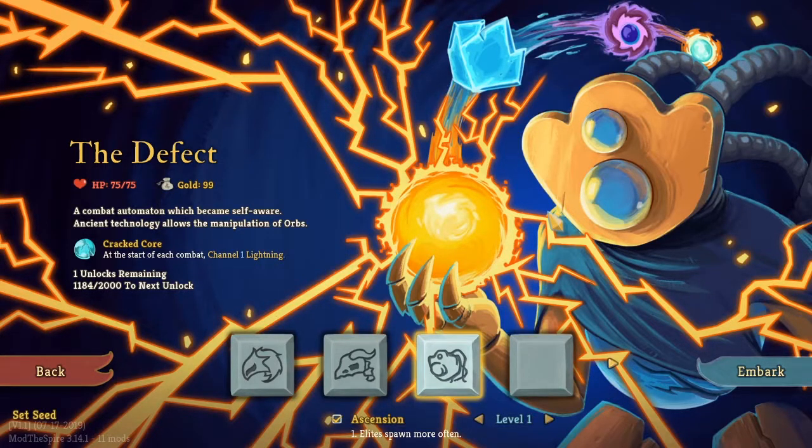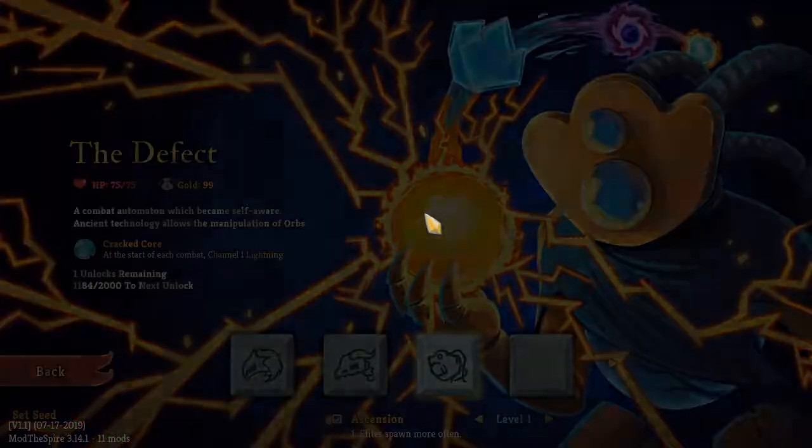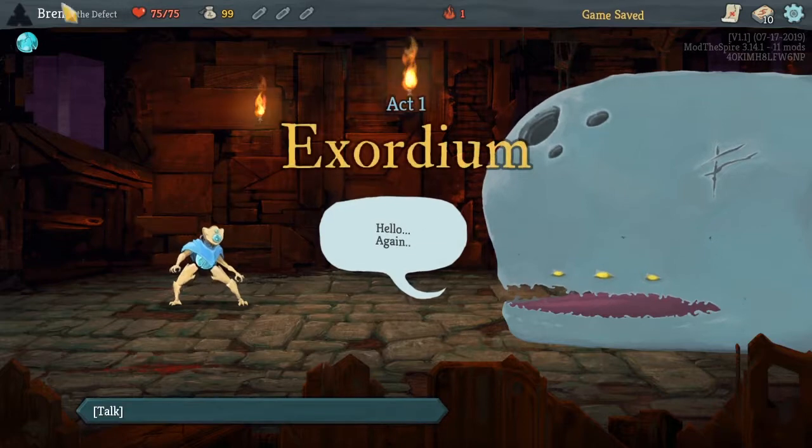What's up guys, we're back here and we're gonna jump back into the Spire. Last time we did a modded run with the Silent, and now we're gonna jump in with the Defect. Doing Ascension level one just to make it a little bit more interesting.